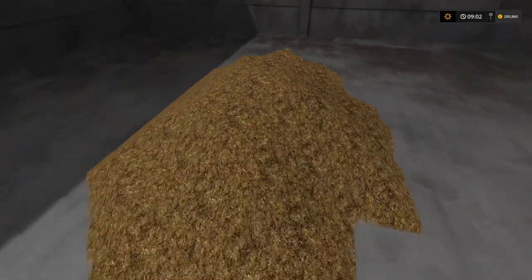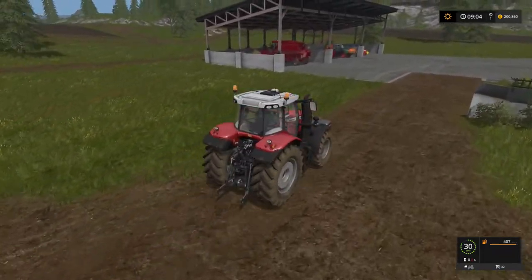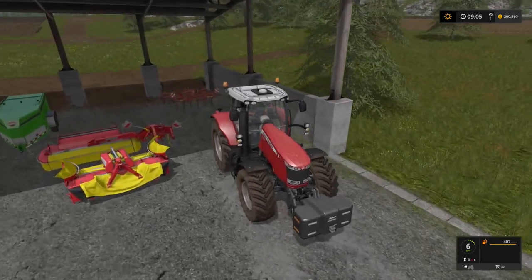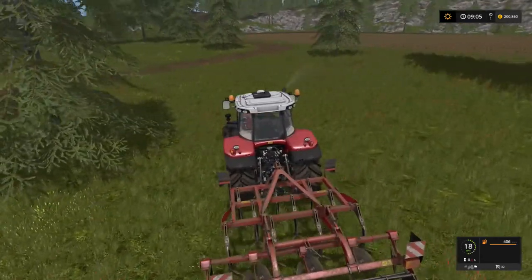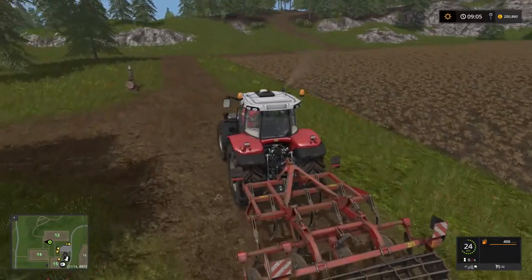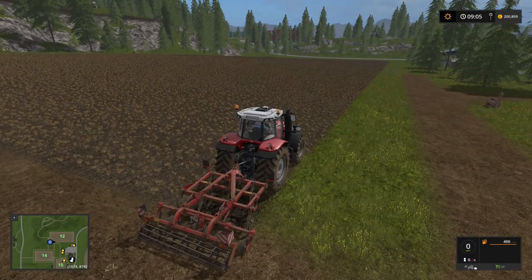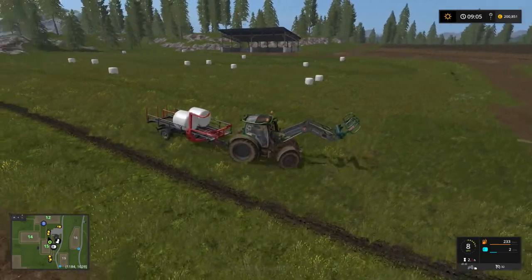Talking of fields, we need to get them up and running. We don't currently have a plow - a bit of an oversight - but we'll purchase one. For now, we're just going to cultivate and hopefully that'll be good enough. We're getting Sebastian working on field 12, giving it a cultivate. We don't have fertilizer in the form of muck at the moment, so let's get Sebastian working away. While he does that we'll jump on and collect the remaining bales.